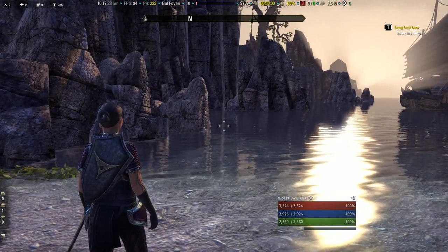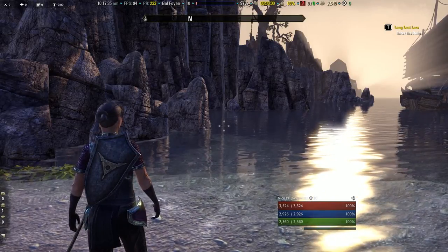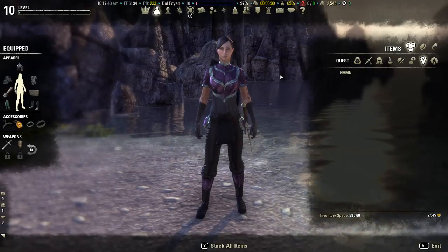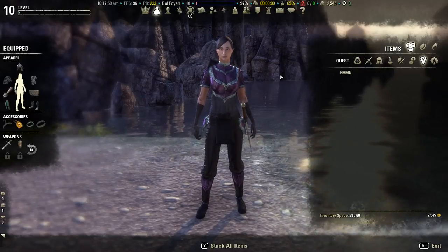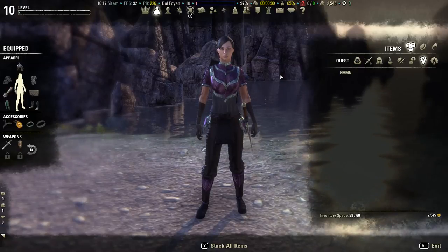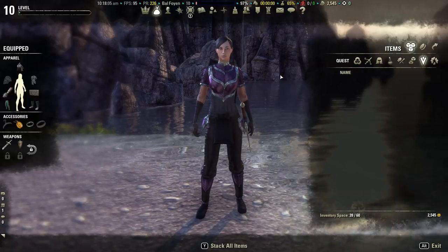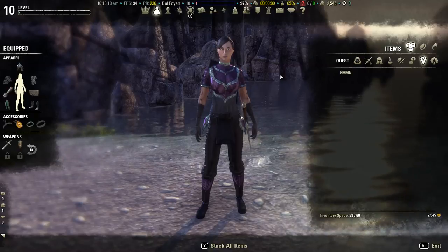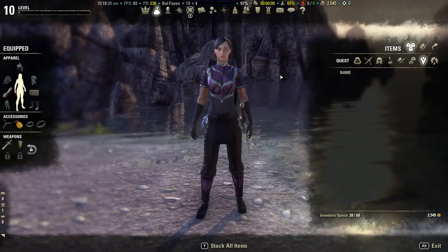Hey guys, this is Violet and right now I'm going to show you how to get into Cyrodiil for the first time and do the starter quests. This helps us learn about Cyrodiil and you get two skill points when you do it. Cyrodiil is where you'll find the Alliance War — it's ESO's big massive PvP area — but it also has a lot of PvE content. There are several big questing hubs spread across the map that give really serious XP, loads of delves, achievement bosses, lore books, dolmens, trophy fish, and sky shards. There are over 45 sky shards, which means you'll get 15 skill points if you get all of them.